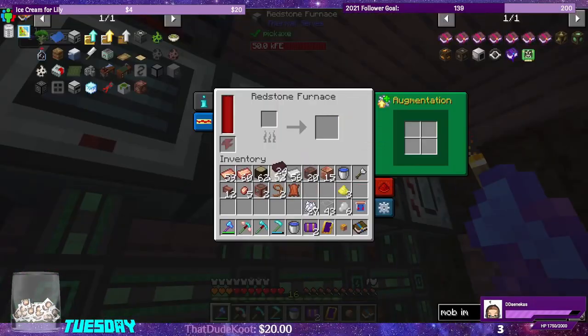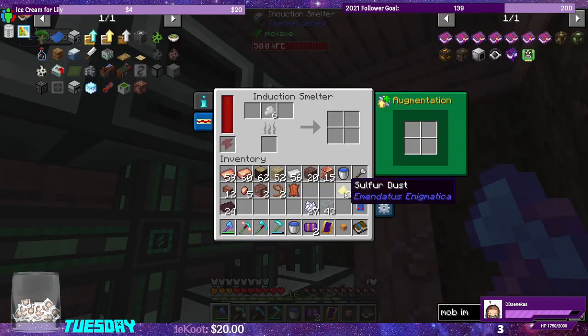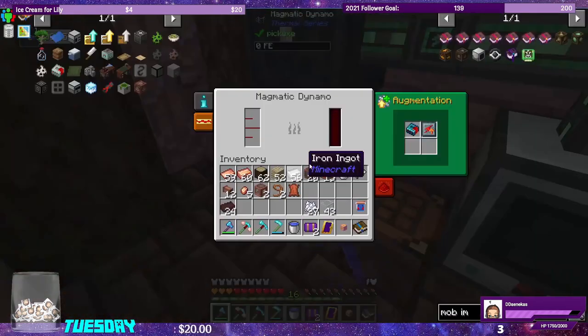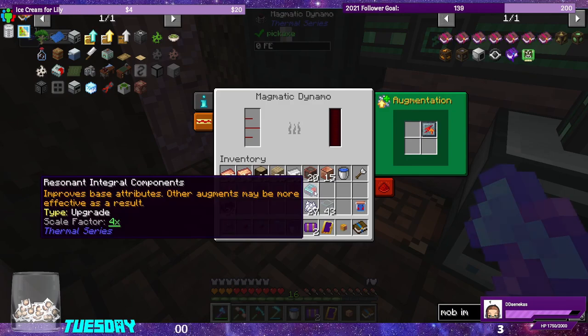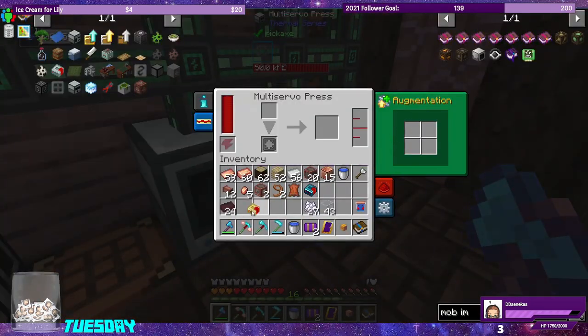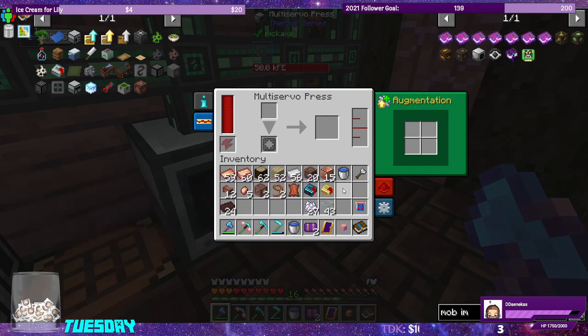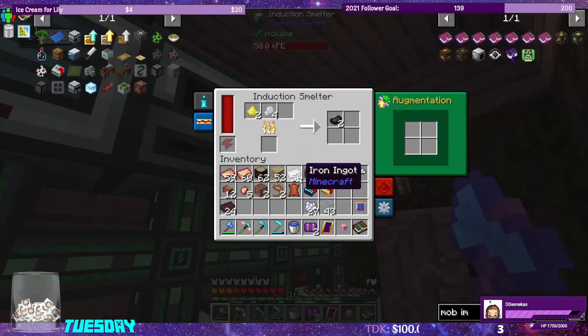The induction smelter has some blast brick ready. Let's drop this in and also grab the resonant integral components and the reinforced integral components — those are quest rewards. It's making us the rubber we need for the fractioning still.